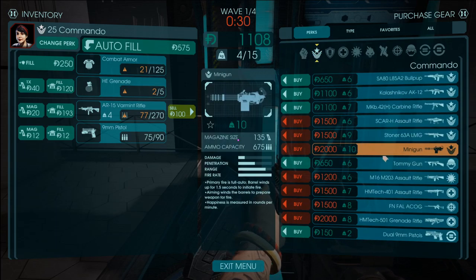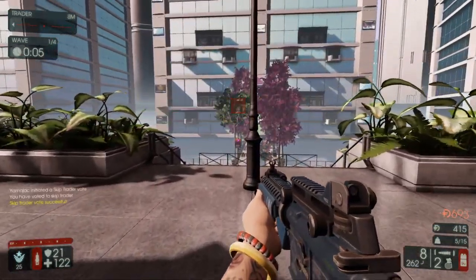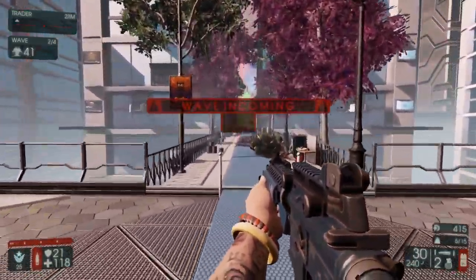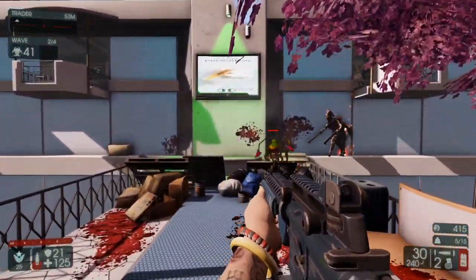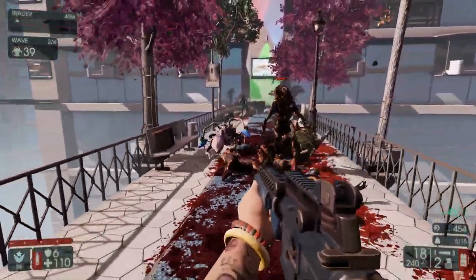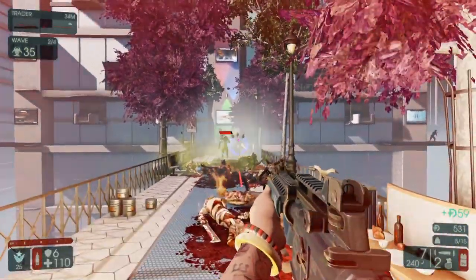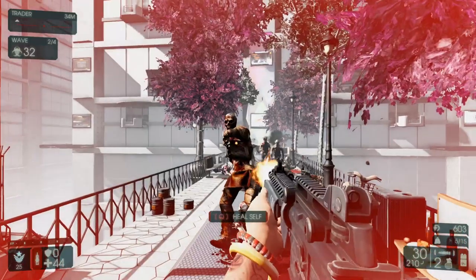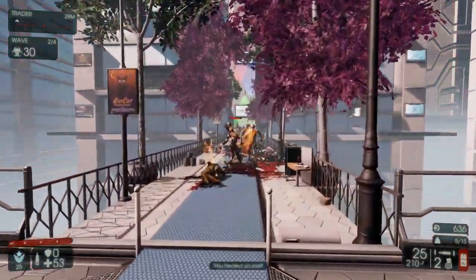The thing with the minigun is it weighs 10, so what we're going to do is keep the AR at 15. It's not a very good weapon, but this is what we can carry. It kind of sucks, but if this is what we got, then we'll take it. It's definitely undesired given that I like to start off with the M16/M203 — having a nice little grenade launcher right off the bat is my personal preference.